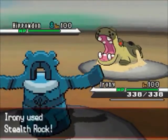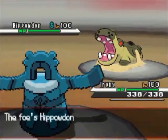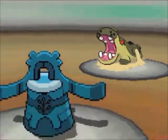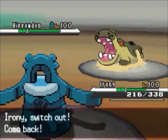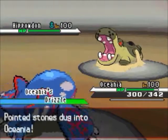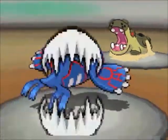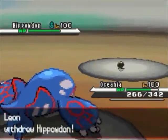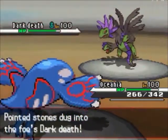We're both gonna take this time to set up our stealth rocks, and he's gonna go for the fire fang. What he doesn't realize is I'm running a dual screen support Bronzong — reflect and light screen. Then I'm gonna bring in my Kyogre just to change the weather to rain, making it more favorable for me since I have a lot of stuff that requires rain to not be fragile. He brings in Hydreigon predicting the surf — very good play.